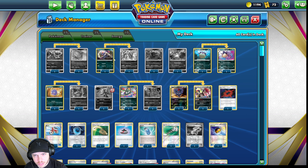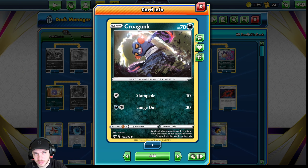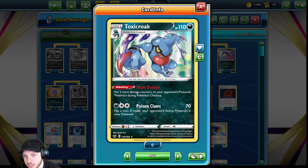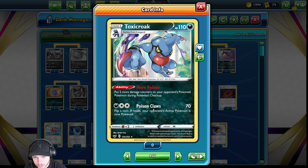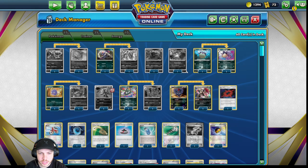Next, Coralgunk doesn't really matter that much — I just have this one. It's probably not the worst choice since it does have at least 70 HP and survives a lot of the bench stuff that hits for 30 in Sidekick and whatnot. But then you have Toxicroak, which actually puts two more damage counters on your opponent's poisoned Pokemon during checkup. So with some of your poison stuff, you're actually doing quite a bit of damage in between turns. In a lot of cases, I was able to set up knockouts where it's coming back to my turn, so I get a prize card at the start of my turn — it's kind of like drawing two cards. And his attack, Poison Claws, does 70, and if you flip heads they're poisoned — so another way to poison your opponent if needed.